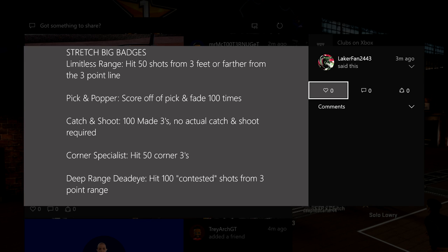We're gonna start with how to get bronze, so that's what's on the screen right now. Limitless range: hit 50 shots from three feet or further from the three-point line — that means just be a couple feet off the three-point line, take a couple steps back and shoot from there. Limitless range, catch and shoot, and corner specialist are really easy badges to get as the stretch big.